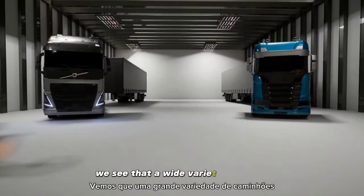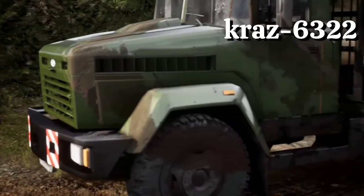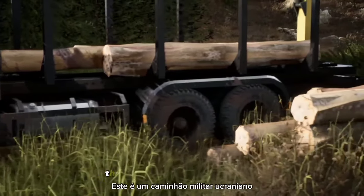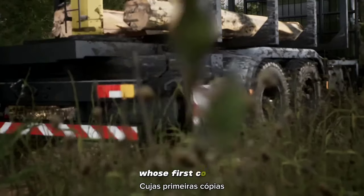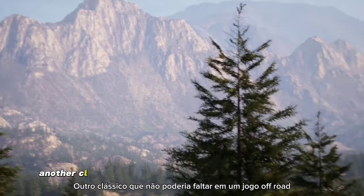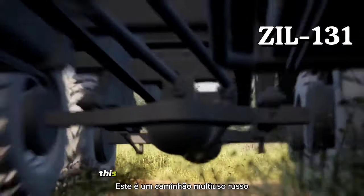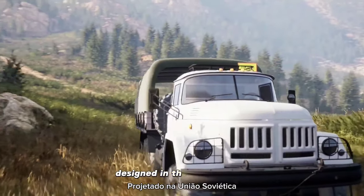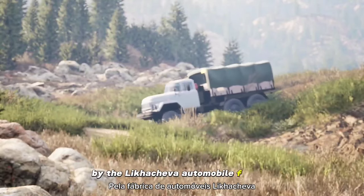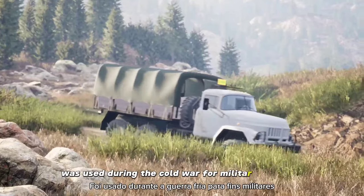We can see that a great variety of trucks have already been developed with supreme quality. We have the KRAZ — I believe this is the model 63-22, a Ukrainian military truck whose first units appeared in 1994 and continue to this day. Another classic that couldn't be missing in an off-road game is the ZIL-131, a Russian multipurpose truck designed in the Soviet Union, produced by the Likhachev Automobile Plant in Moscow starting from 1967, and used during the Cold War for military purposes.